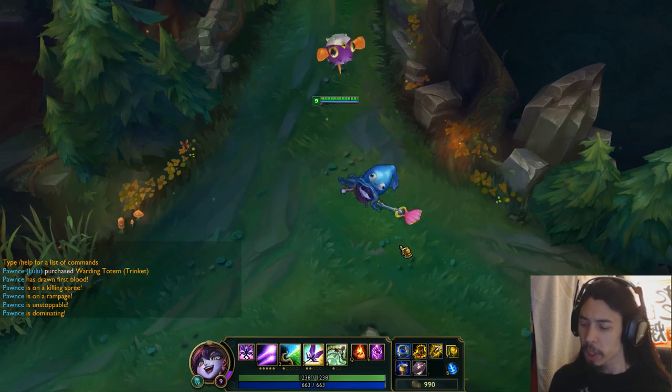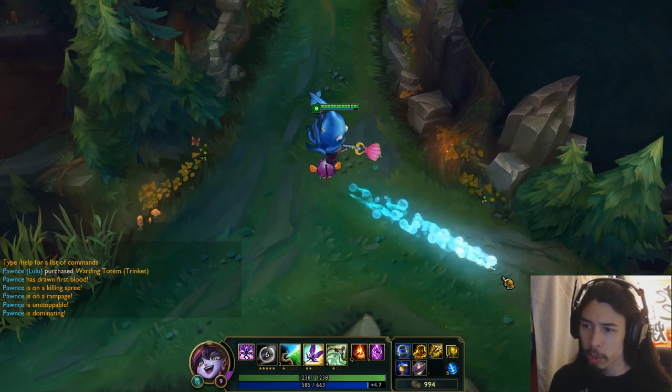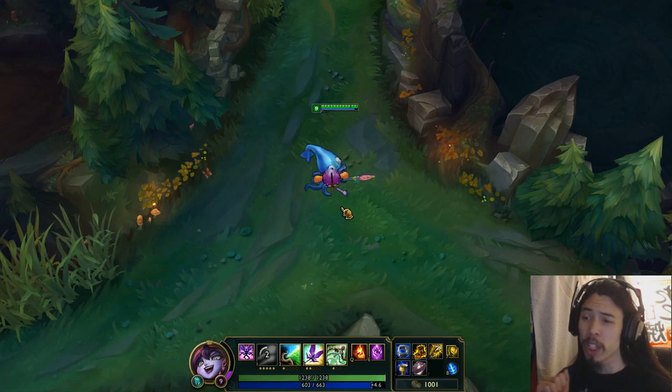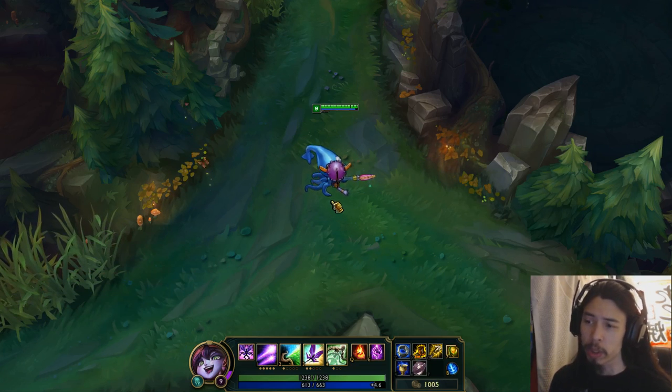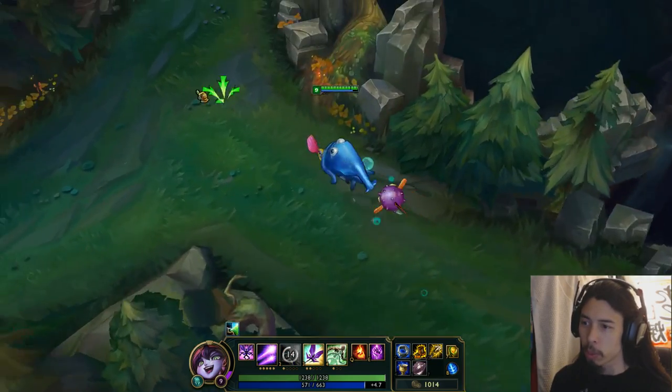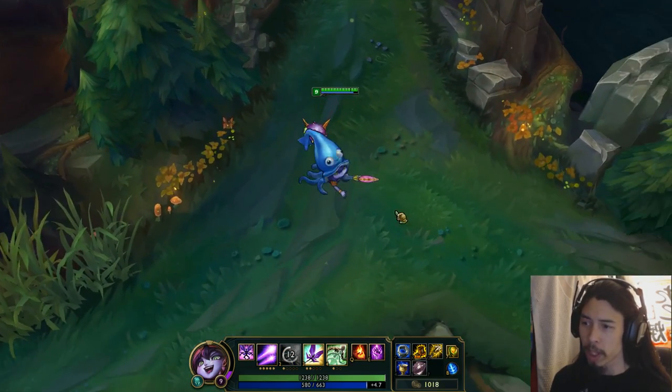Alright, quickly showing off the abilities in place. Here's the Q — new watery sort of particle effect going in there. As a 1350 RP skin, you of course get new particle effects and some sound effects. Here is the W, when used on herself. And here's the E.